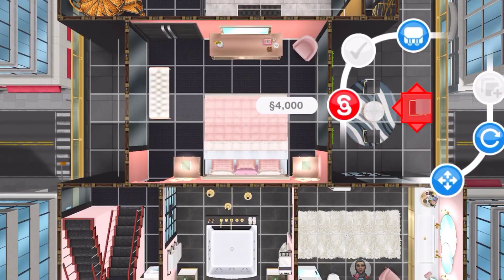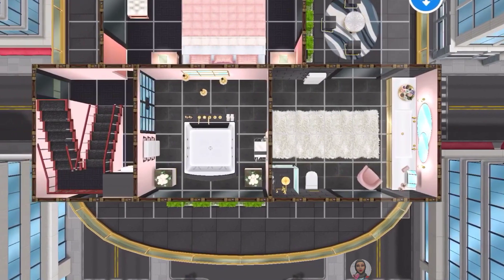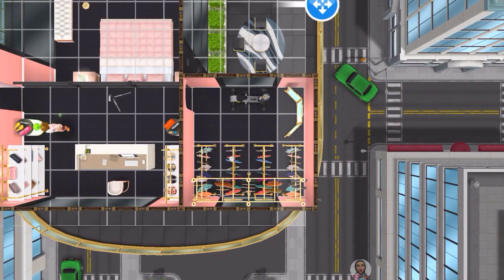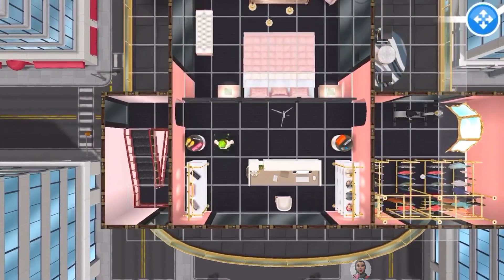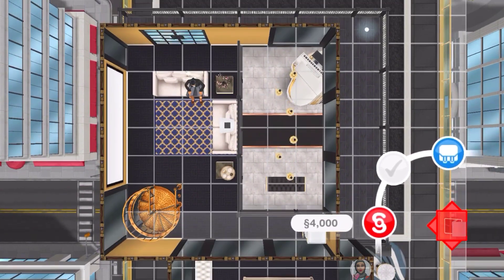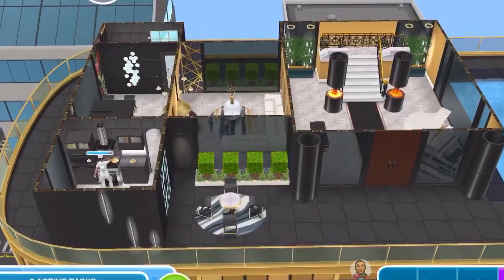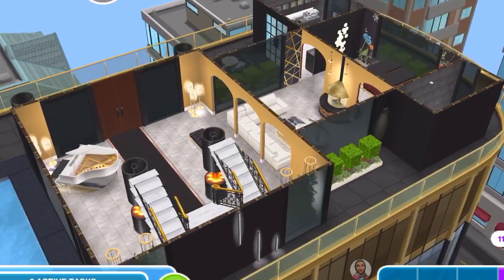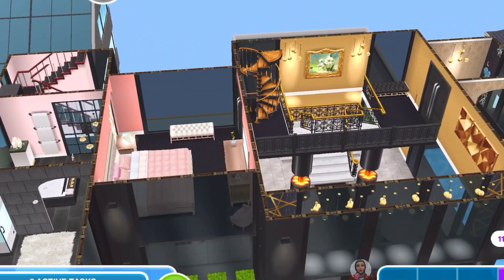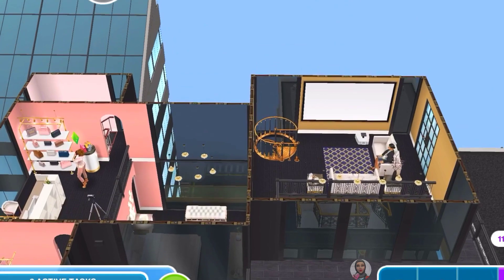Here we have the pink bedroom and bathroom. The bathroom area is pretty big but the layout is very simple. If you want to recreate the floating room glitch, make sure to use the in-ground spa — that makes it very easy to do. That's all for the tour. Here's a last overview of the house, and this is the end of the tour. Let me know in the comments how you found Patricia's house. I hope you enjoyed it — I'll see you next time with another house tour. Until then, take care, stay safe, and happy Simming!